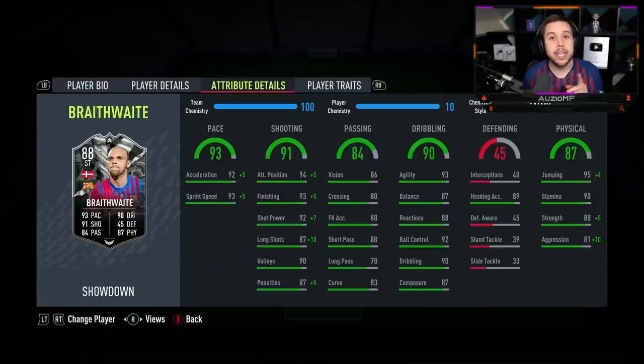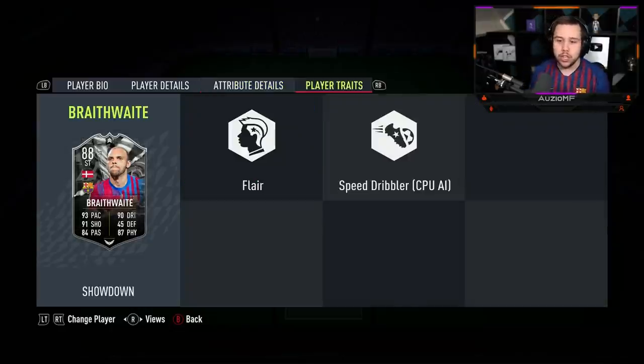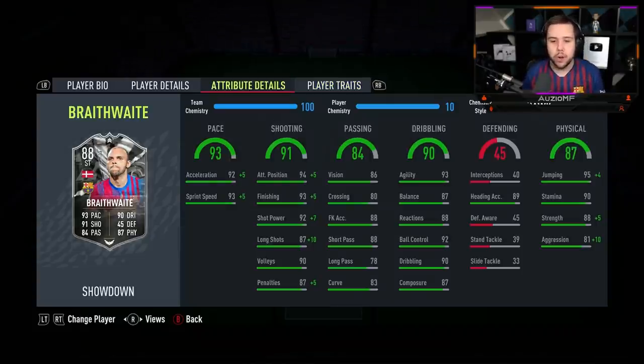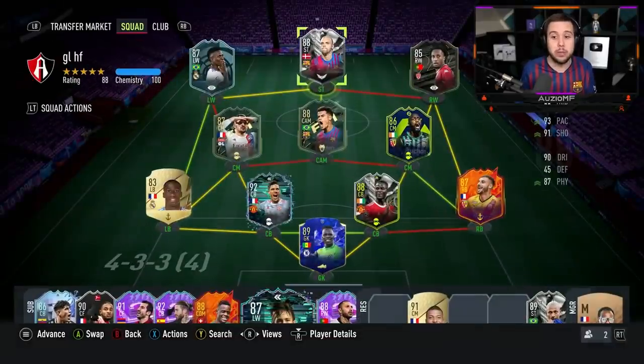He is a 5'10 player and he has got the average body type in game. The physicals: 99 jumping with 89 heading accuracy, so he's also going to give you a heading ability. He doesn't have the power header trait unfortunately. 90 stamina — he's going to be lasting the whole 90 minutes. He's got 93 strength, which is going to cause so many issues to defenders and will be interesting to see if he bullies players off the ball. He also has 91 aggression, which is going to be amazing in that striker position.